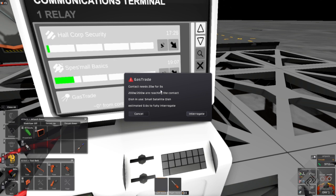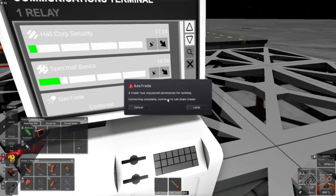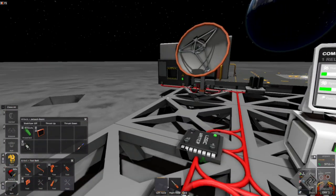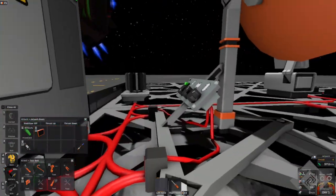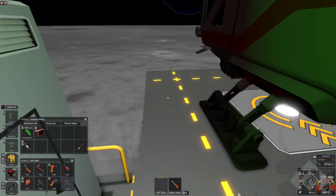There we go — zero signal. We send it a message, takes five seconds. All we need is 25 watts but we've got the full 200. Then we interrogate and we've got contact immediately. Now we send for them to land, and here he comes. Now once he lands, I don't think we need to have the dish on anymore — let's turn it off. The landing pad has to be activated though.